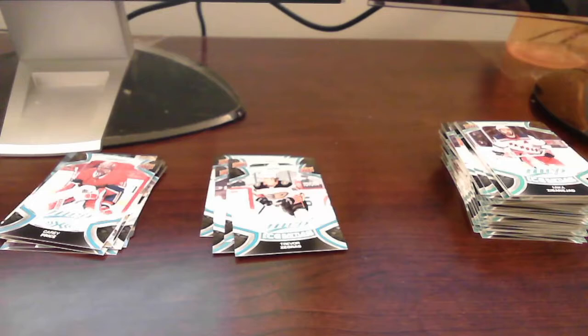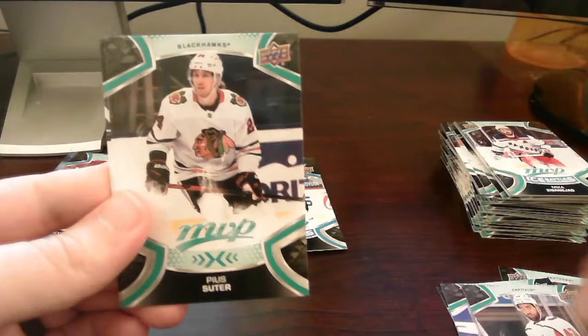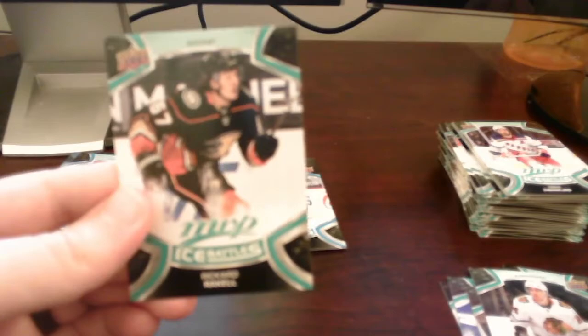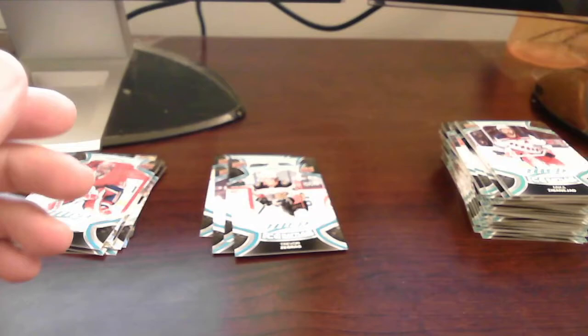Last pack here. We only got one silver script, so hopefully this last pack has our second silver script. We got Bobrovsky, Block, Nelson, the Tom Wilson base card, and a second year card. We get an Ice Battles card of Ricardo Raquel, and that does it for the box. I thought you get at least two silver scripts — maybe I missed one; I'll have to go back through.